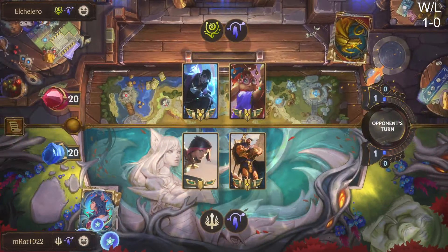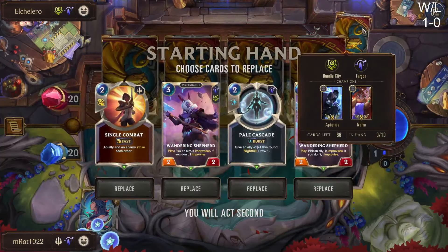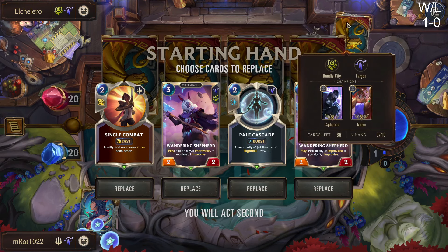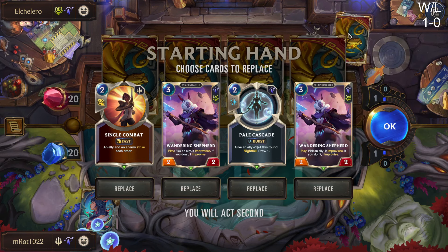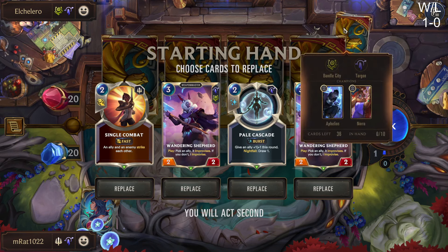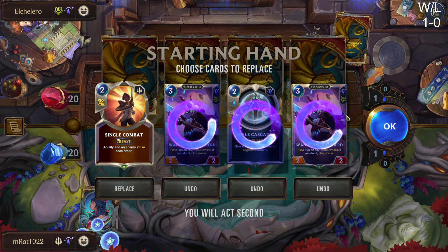Single Combat is really tempting to kill Aphelios or Nora, and then I might pitch these other two. Do I even want Wandering Shepherd? I feel like we have so many better units in the deck. Maybe in a deck like this where you're split between needing followers and spells, you might want to keep just one playable unit early on.